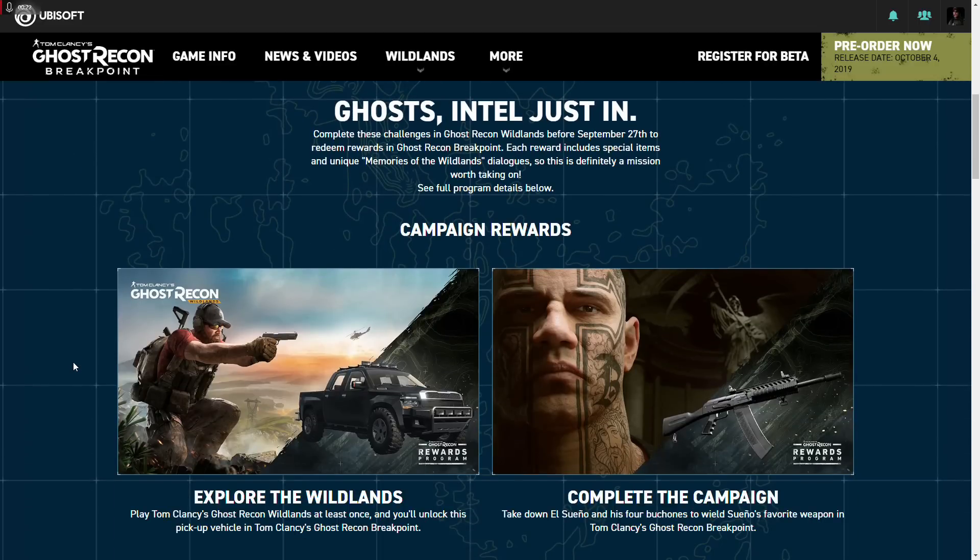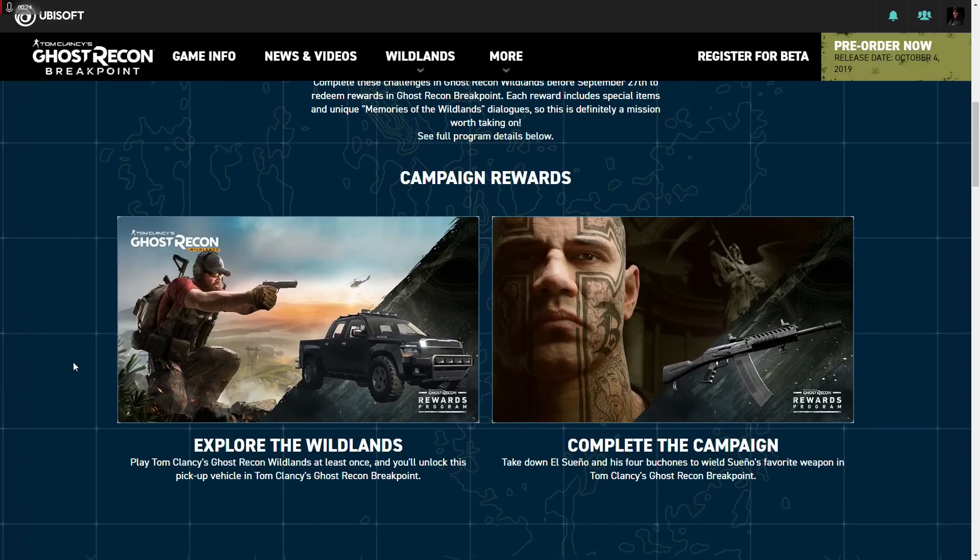So this is what you need to do. Just play the game at least once, and that means even the free version. If you don't own this game, just simply install the Uplay Launcher on PlayStation or Xbox. You can go to the respective stores and there's a 5-hour free trial, which is the full version. So as soon as you fire up that 5-hour free trial, you're going to unlock this 4-wheel drive truck.